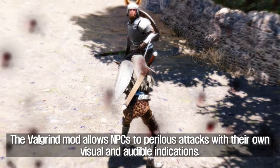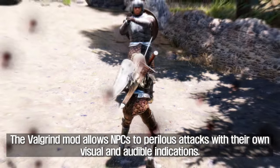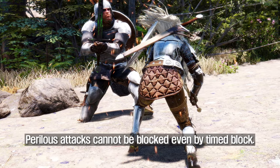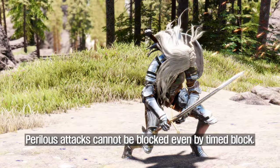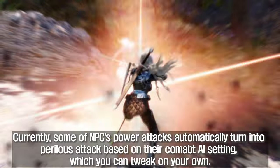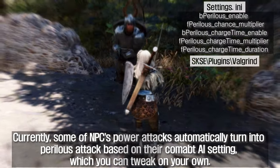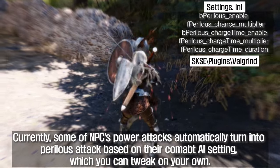The Valgrind mod allows NPCs to perform perilous attacks with their own visual and audible indications. Perilous attacks cannot be blocked, even by timed block. Currently, some NPC power attacks automatically turn into perilous attacks based on their combat AI settings, which you can tweak on your own.